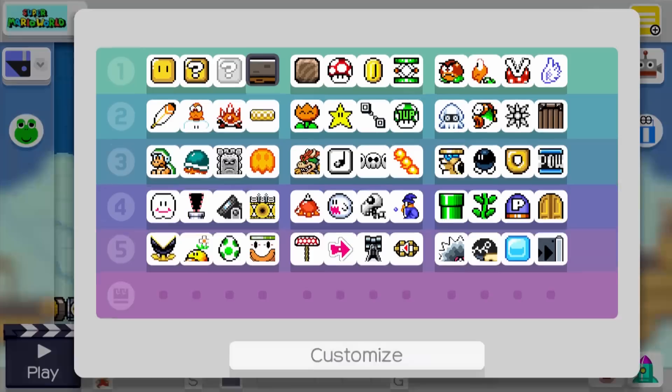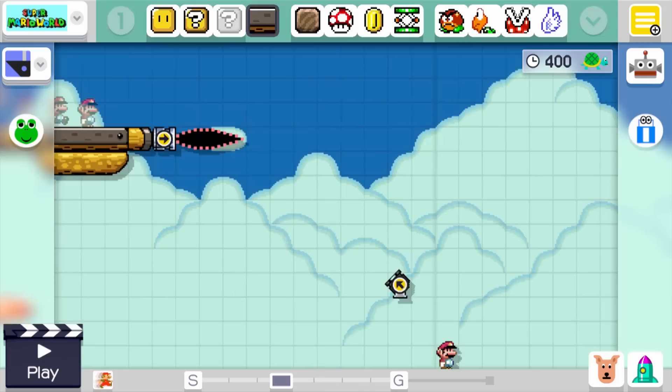After playing through the level several times and evaluating the physics of Mario 3 versus Mario World, I felt the level was tighter in a Mario 3 environment. Making sure that your levels have less going on with them can be a huge help — sticking to a set of objects and enemies that feel right for the level, not necessarily as few as possible.